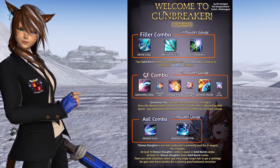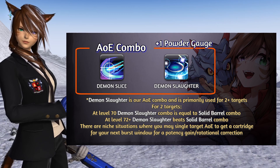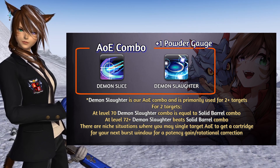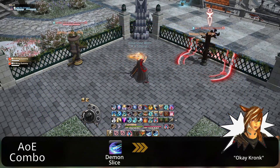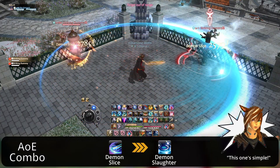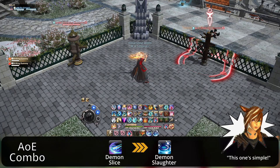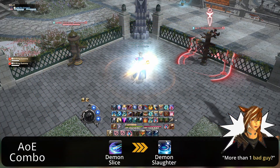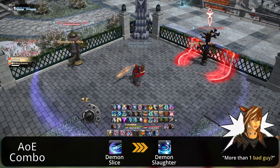This brings us to the last combo on this page, the Demon Slaughter combo. This is the one I've been waiting for — it's gonna help me in dungeons, like expert, or leveling, or really anything with more than one target from what I hear. Let's do this.